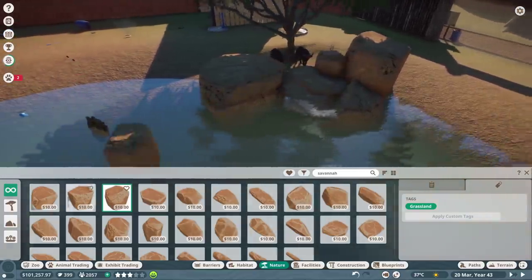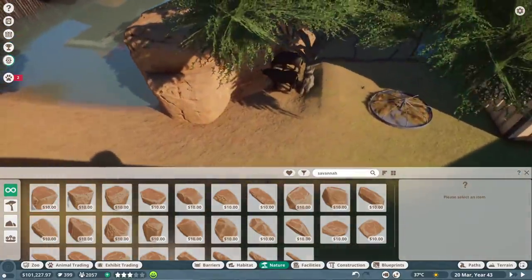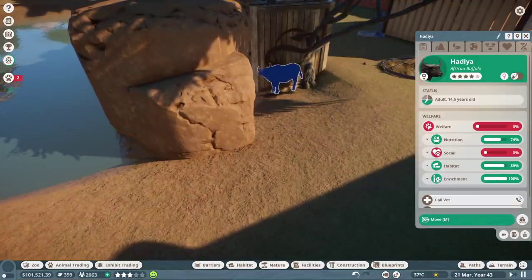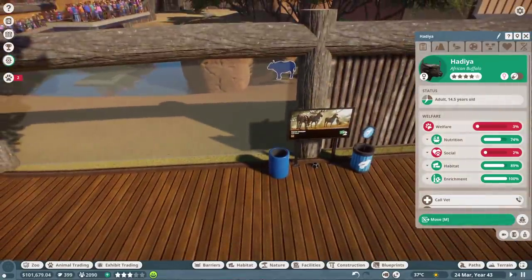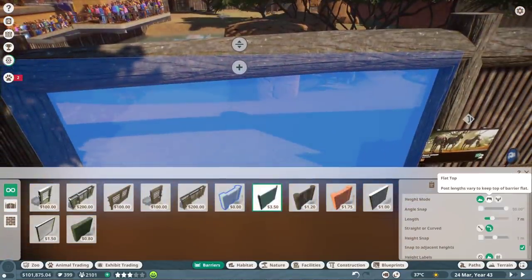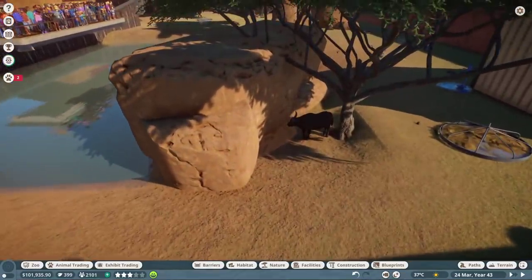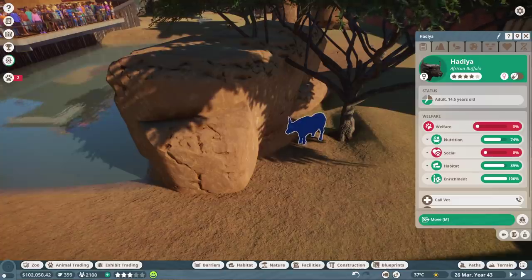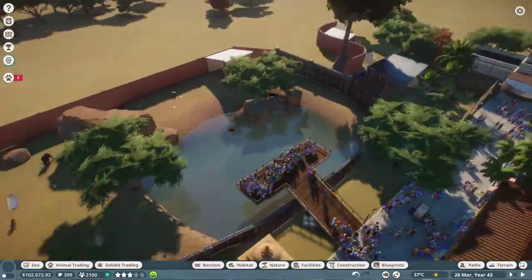Let's just do a quick test with this rock formation and see if it will work or not. Hit play - does not work at all. Let's see if we turn this into wood instead. Nope, that doesn't work either. Interesting. I'm glad I checked to see if that was going to work because it doesn't. I do kind of like that rock formation though. I think the animal was just stuck - all the other water buffaloes are happy.